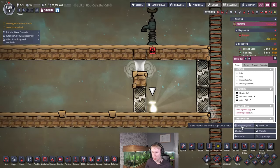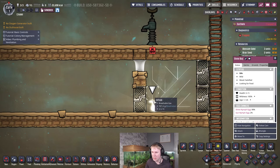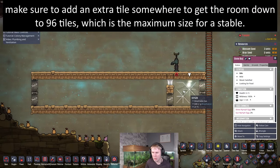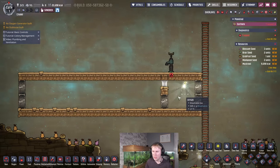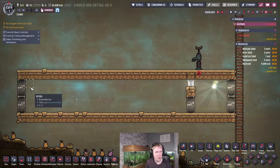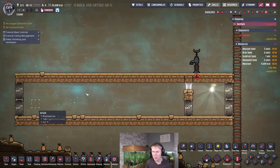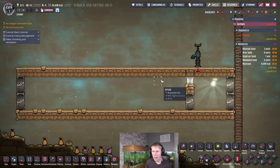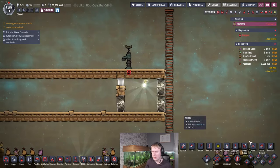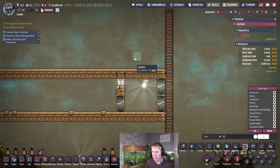Now if we look at the shine bug, you'll see it can't actually move outside the 16-tile area, but it's still satisfied — it's not cramped or crowded. This way you can fill this part of the ranch with other stuff like power generators and any other non-conflicting buildings you want. The shine bugs will stay over here and get groomed quickly and conveniently by your duplicants. Then you can just remove the bottle emptier after that.